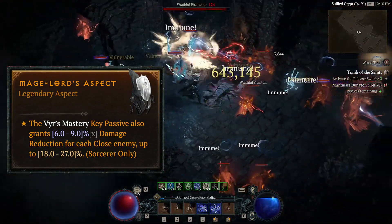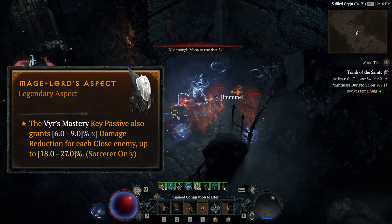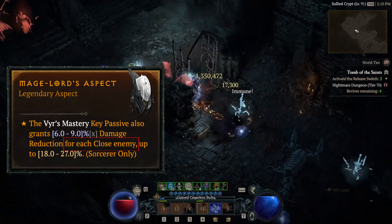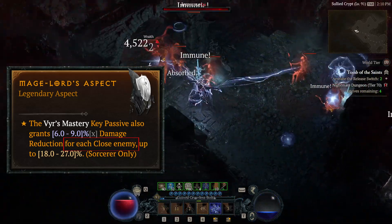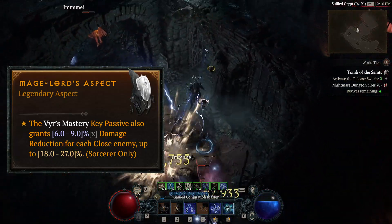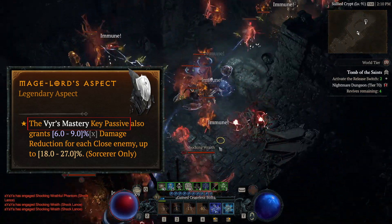First, a bit of context on the aspect itself. The Mage Lord aspect offers up to 9% damage reduction if there is one enemy in close distance, and up to 27% damage reduction if there are three or more enemies. We will also need to use the key passive VS Mastery to be able to enjoy the benefits.